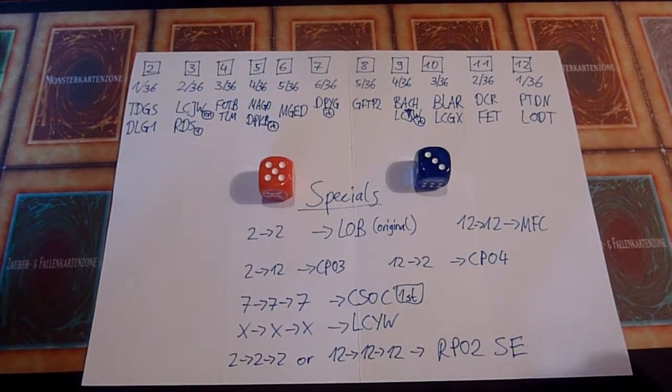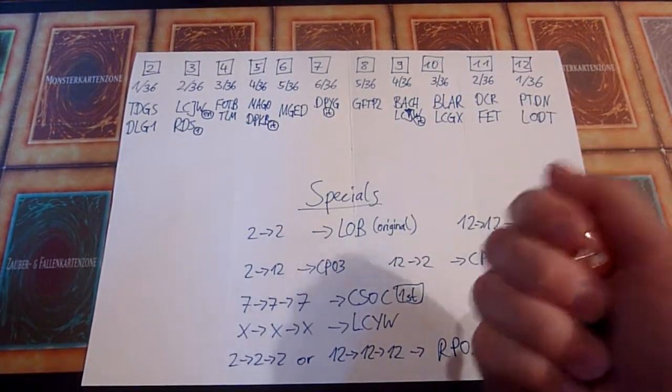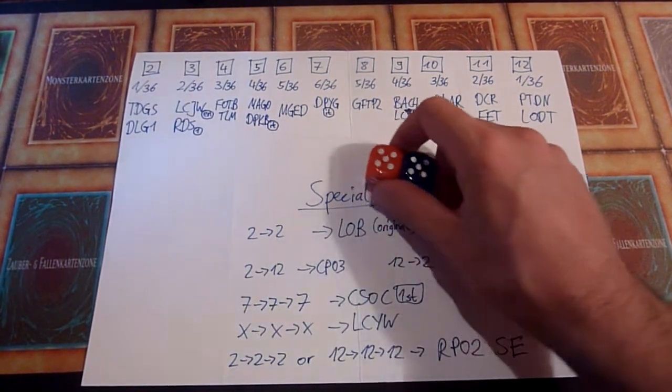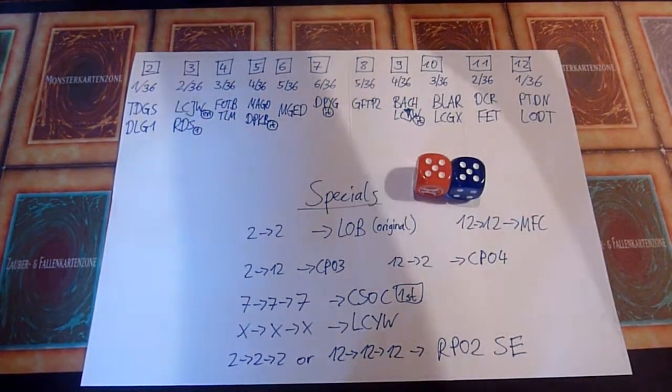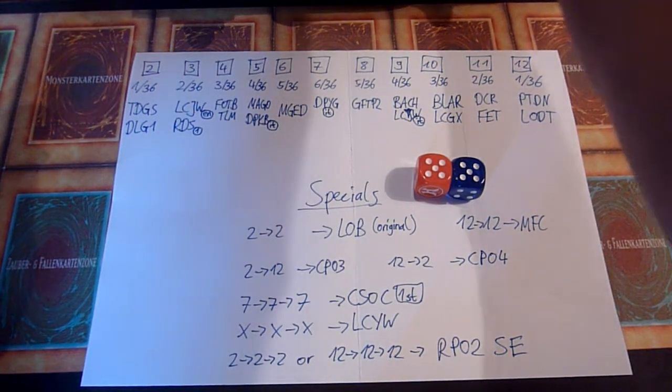Hey, welcome to YouTube. I'm Axe, and it's time for another really random pack opening. I have some new dice here from LDS3, but they will work just as fine as the other ones I used previously, and I'm starting with a 10. That means Battles of Legend Armageddon or a Legendary Collection 2 mega pack.